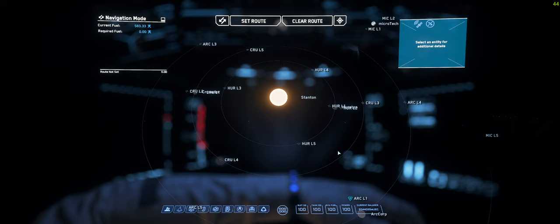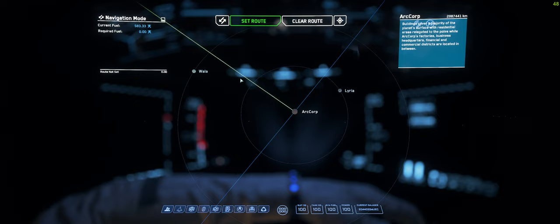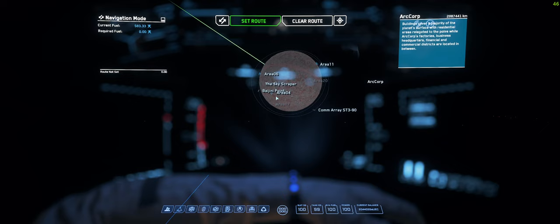So this is your star map. There are places like ArtCorp you can obviously jump to — you can just click it, set a route, and you'll just jump there. However, if you actually double click the planet, it will zoom you in. And obviously, as you can see, orbiting around ArtCorp you have different planets. You can use your mouse wheel, doing it very slowly, to scroll into the actual planet itself.